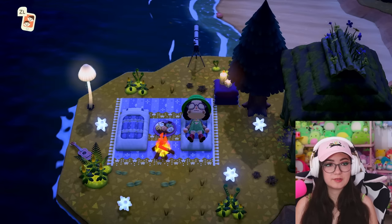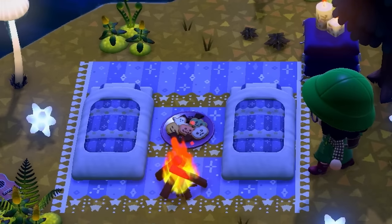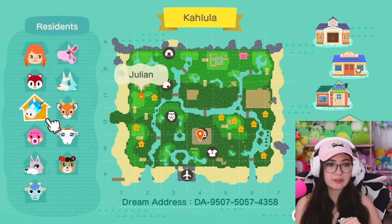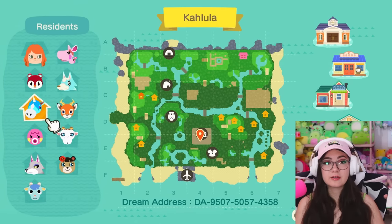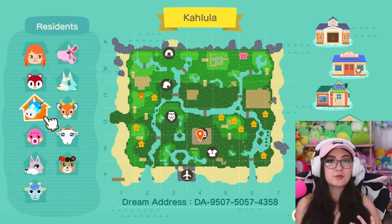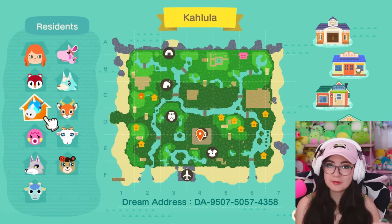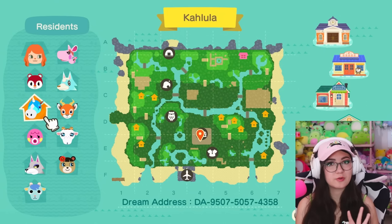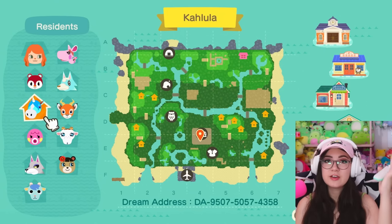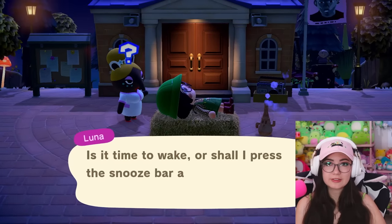Look at this cute little peninsula that they have — a stargazing peninsula, are you kidding me? With cookies! I think I saw the majority of everything, but this has been Kalula. What a beautiful island, what a beautiful house. This is like the most gorgeous foresty, magical, cottagey, Studio Ghibli kind of island. This was so gorgeous, so thank you so much for having us. The dream address is there at the bottom if you want to visit yourself.